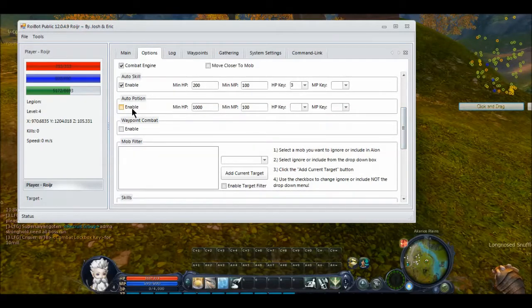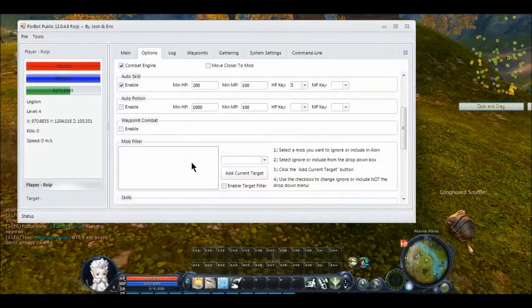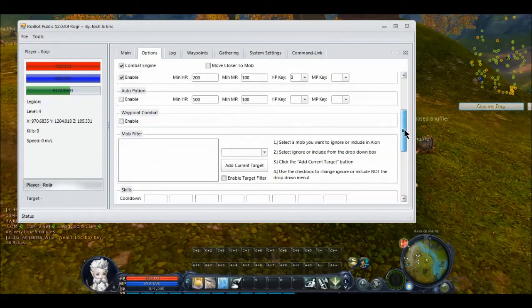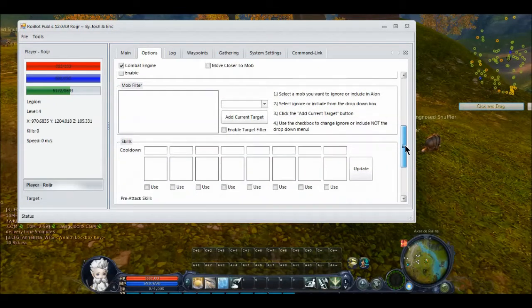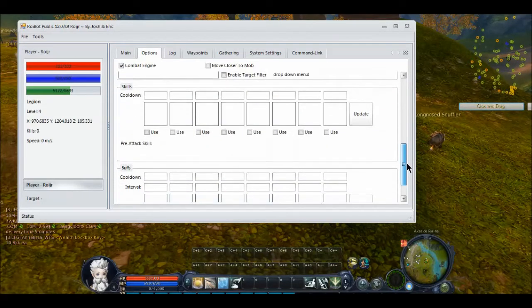Auto-potion is exactly like auto-skill, except that it's a potion, so you can just drag a couple of potions here, and basically when your health or mana falls below whatever you set it as — say 100 — it will use that potion. Waypoint combat is something you enable after we have the waypoints recorded — we're just going to ignore that for now. The mob filter I will cover in another tutorial, as well as gathering and other topics.